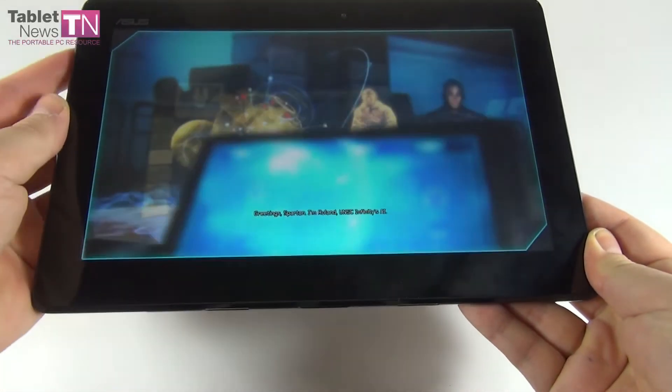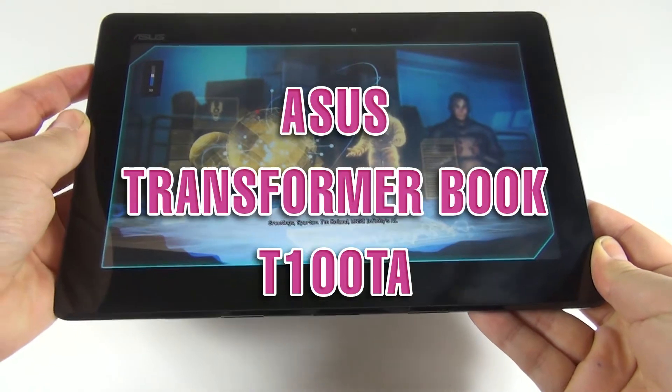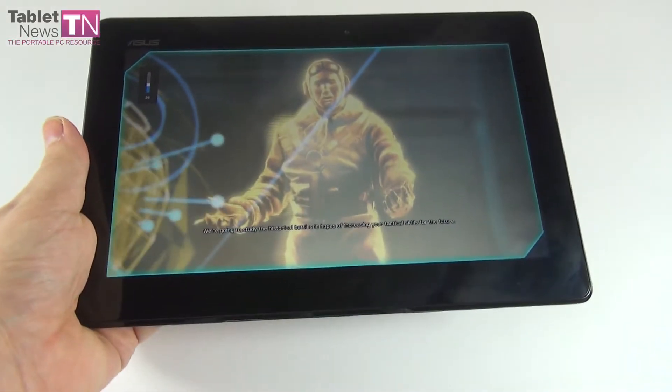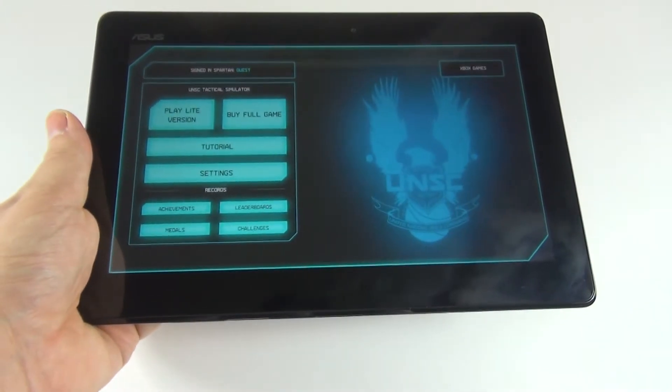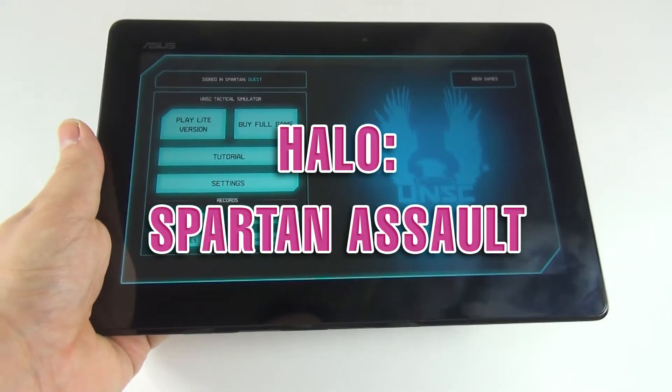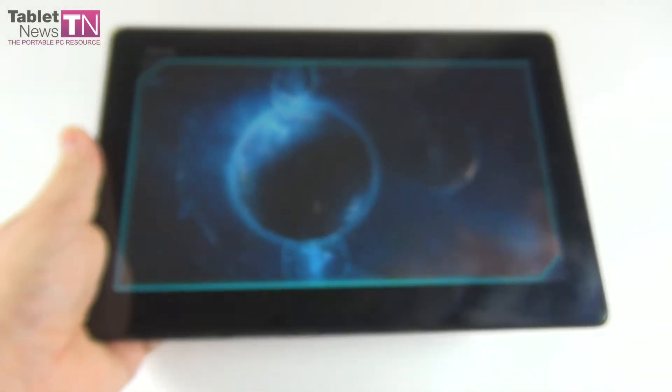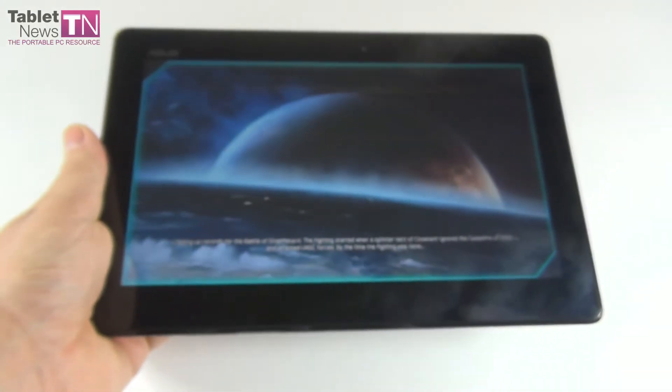Hi guys, this is TablerNews.com. This is the Asus Transformer Book T100 and I am playing the Halo game on it. It's called Halo Spartan Assault and we're playing the light version here just to show you how the device handles this Halo title, available in the Windows Store and in the Windows Phone Store.